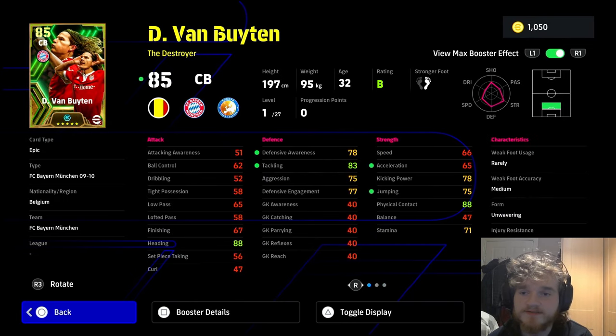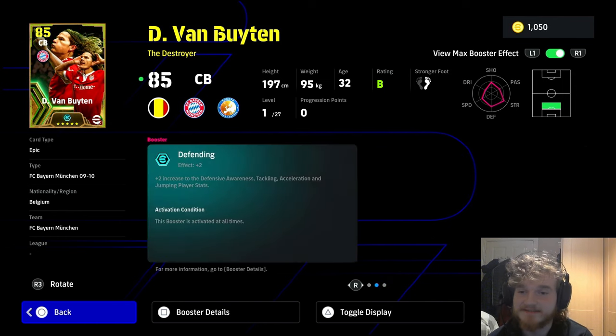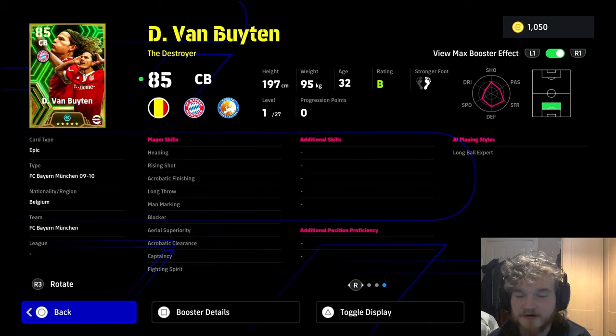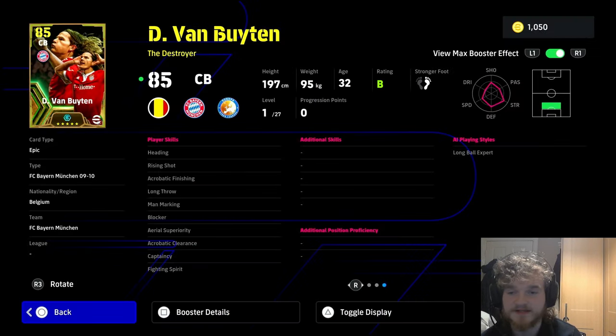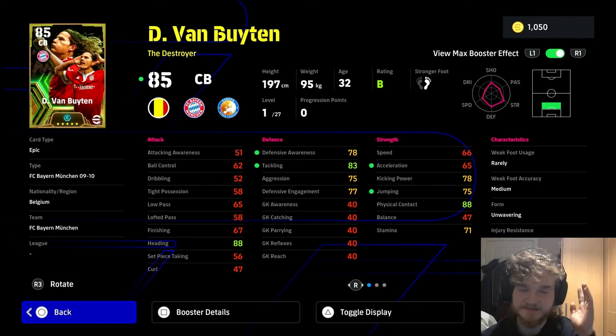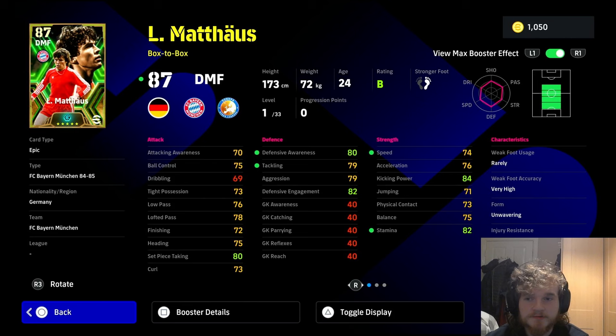Moving on to the next player, Van Boyton. He's pretty simple to build — his boost goes into awareness, tackling, jumping, and acceleration. The most important skill he doesn't have is Interception; he definitely needs that. He also has a few shooting skills but doesn't have Long Range Shooting, which is what he'll be using if he does shoot. His build is very easy — he's a pure destroyer, just collecting the ball and hoofing it back up. He's 197 centimeters tall, so if jumping looks a bit low, don't worry — a really tall player doesn't need jumping as much.